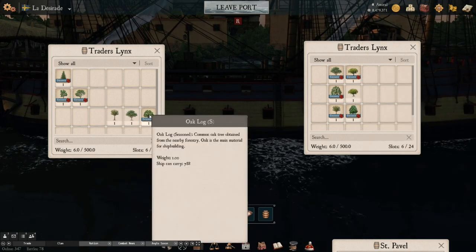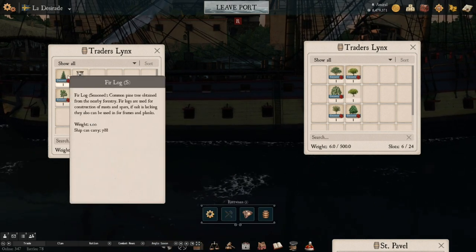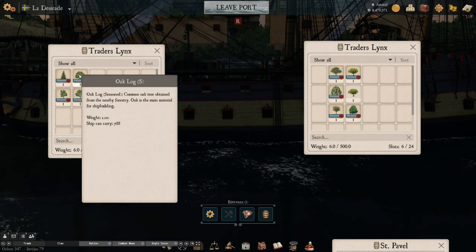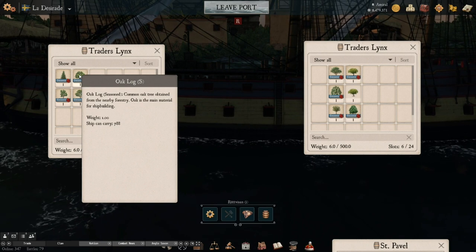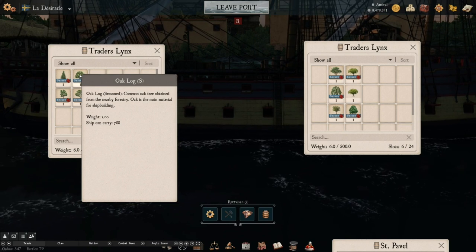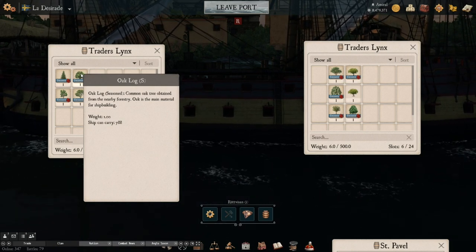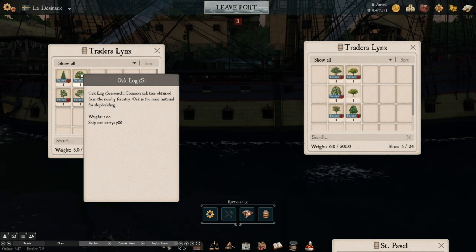I swear, if I come across another Leopard that is seasoned Oak, unseasoned Sabaku, I'm just going to lose it. This right here is oak log. Oak log is used for building ships — you need oak logs to craft ships. You do not craft your ship out of oak log. Oak log falls between nothing: it has no hit points, no armor, and no speed. It is a waste of a log. Don't throw it away — sell it, because there are people who buy it for crafting.